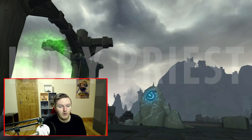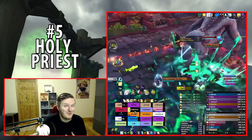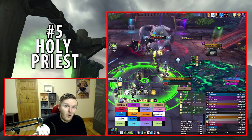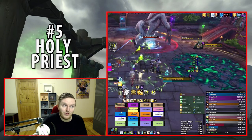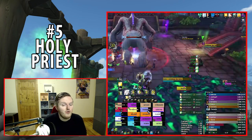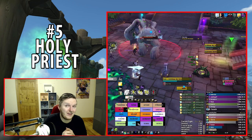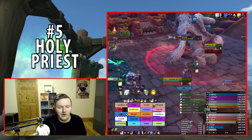Number five is Holy Priest. Holy Priest and Mistweaver are very interchangeable — for a new player, Holy Priest might actually give better numbers because it doesn't have the same mana consumption issues. Holy Priests are also extremely strong in raid healing right now. They have two healing cooldowns: Holy Word: Salvation, arguably the strongest healing cooldown in the game, and Divine Hymn — both provide massive raid healing.